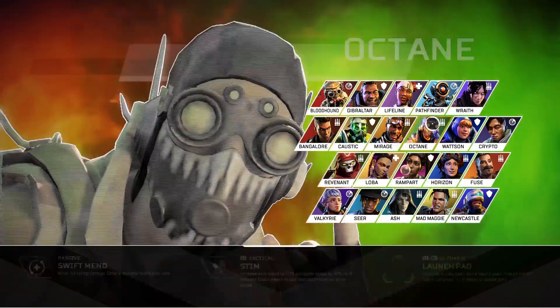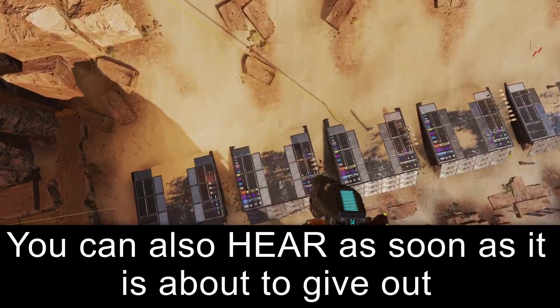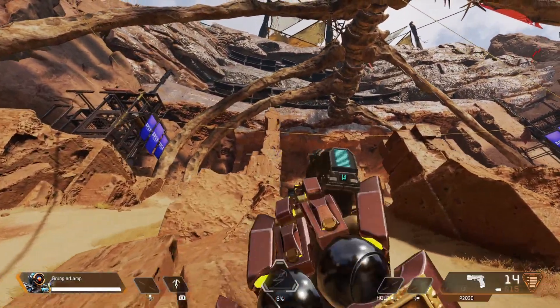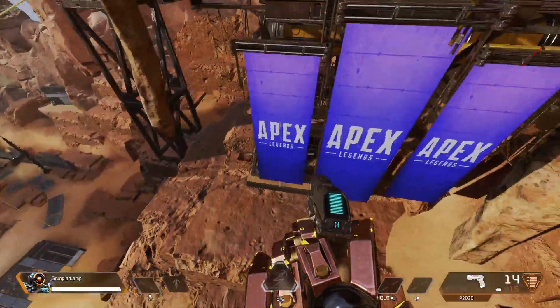Once you're flying up as Valkyrie and her jetpack starts to get low on fuel, you're going to want to hold down your options button and then hit the change legend button. Right as you're about to run out of fuel, make sure to change your legend to whatever other legend. And just like that you should have no gravity in your game now.